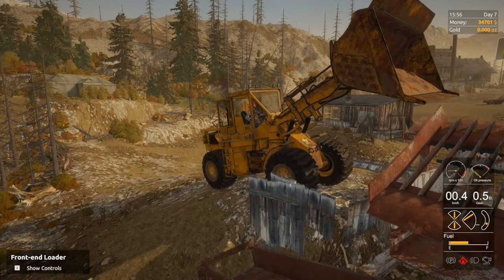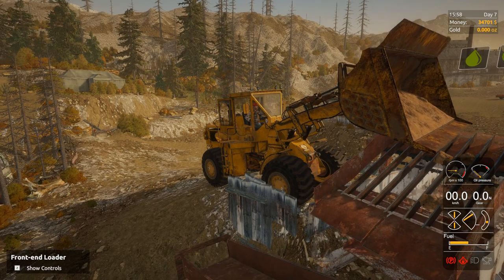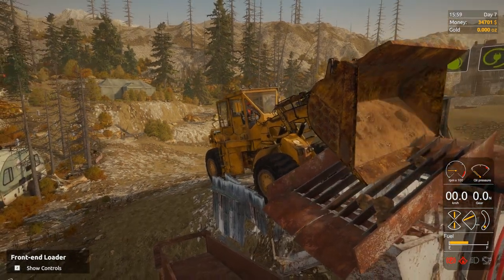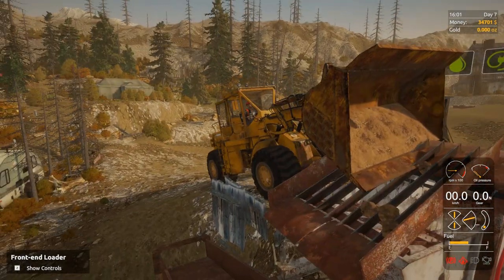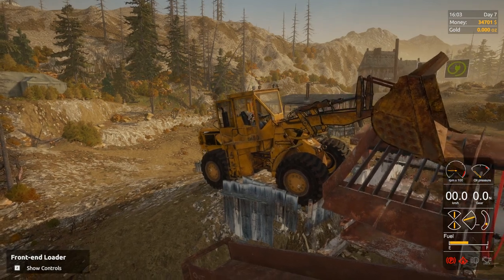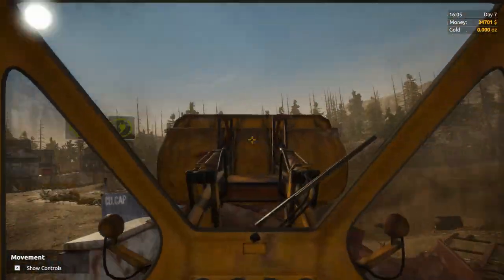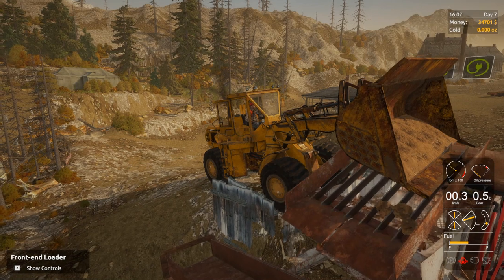I've seen people with actual machines kind of shake it back and forth, but it doesn't look like we have the ability to really do it too well because you have to lower it down significantly in order to drop the bucket. So kind of what we have to do is go like this right here and then lower this down - see? It doesn't all come out. It seems like the only real way to do it is to lower the bucket down... it derps out but it comes out. My point is you can't really get a full load out of the thing.